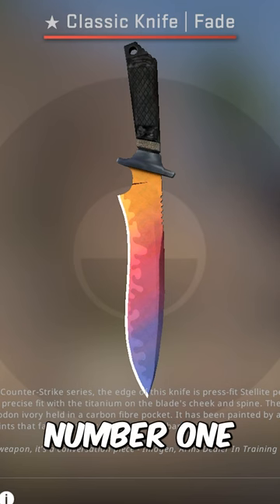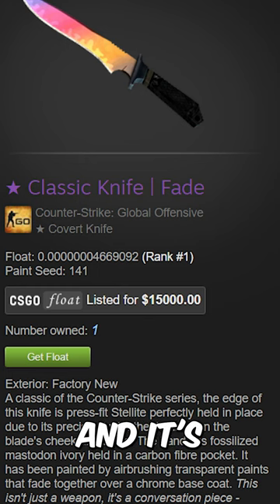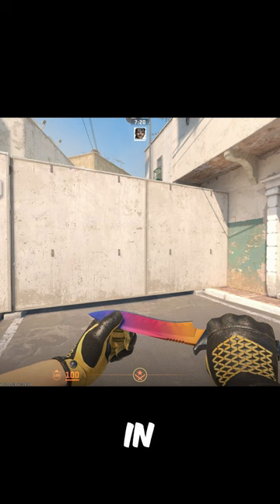A guy named Buddy actually owns the number one lowest float knife in the game, and it's a classic knife fade. Do you think it's going to be worth more on Source 2?